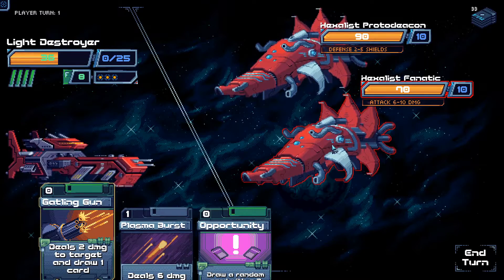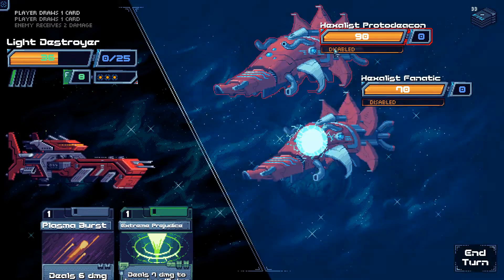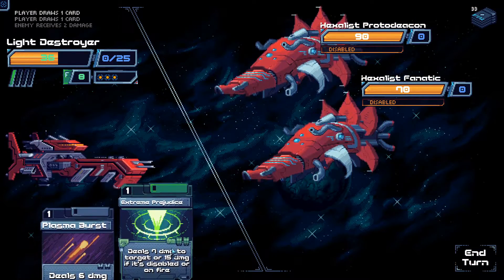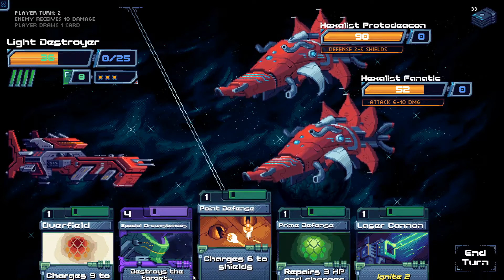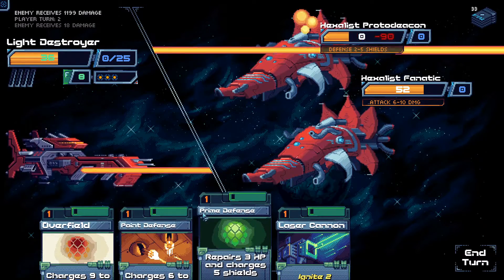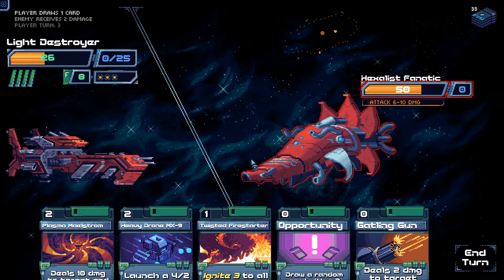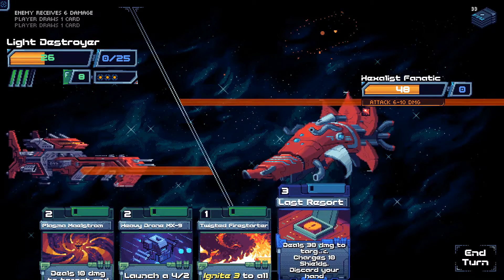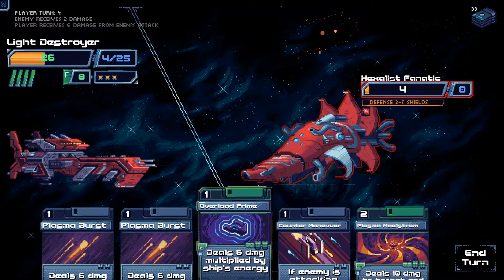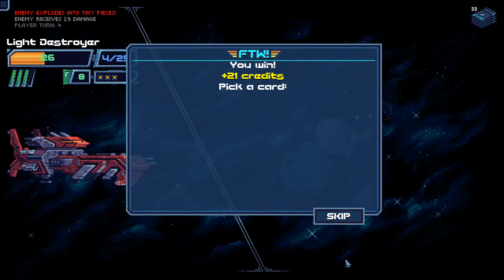Gatling Gun on them. Opportunity — Ring Down everyone. That's very useful — it disables them. Attacking the closest one to die. Hold disabled for a turn. Special Circumstances destroys the target — 1,199 damage. Gatling Gun, Gatling Gun again. Opportunity, Laser Cannon, Last Resort. Overload Prime. I need to heal up — I need to be far more defensively oriented. Not sure I should have picked that Countermaneuver there.